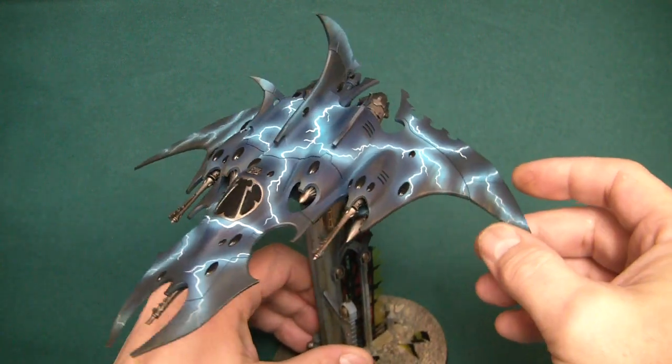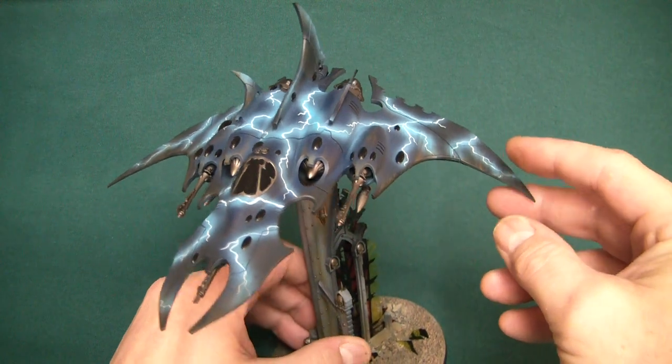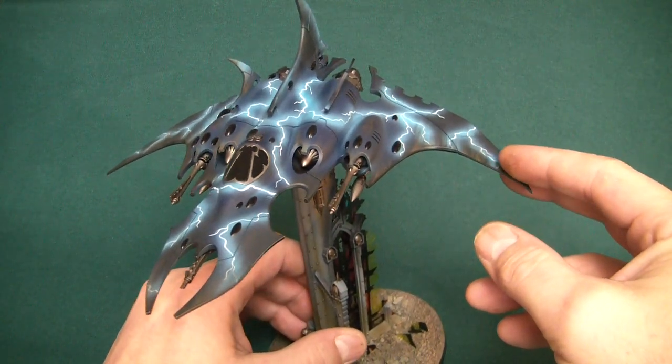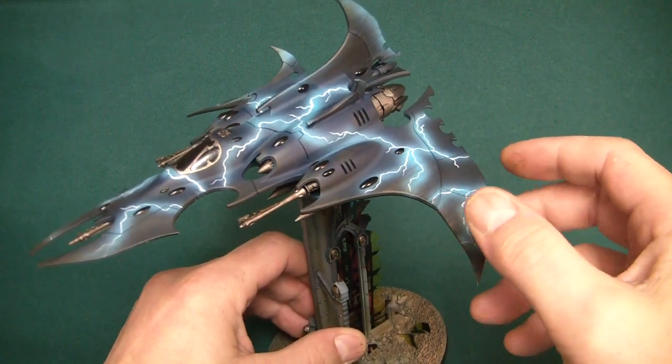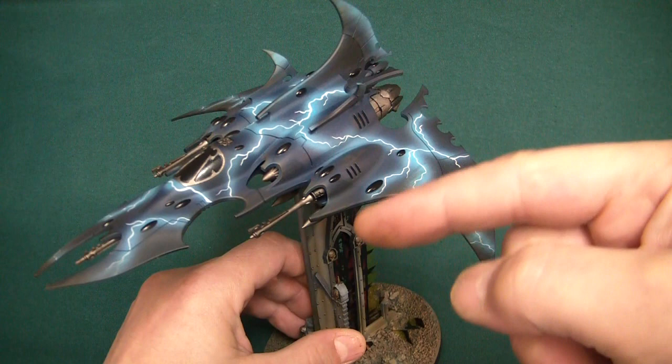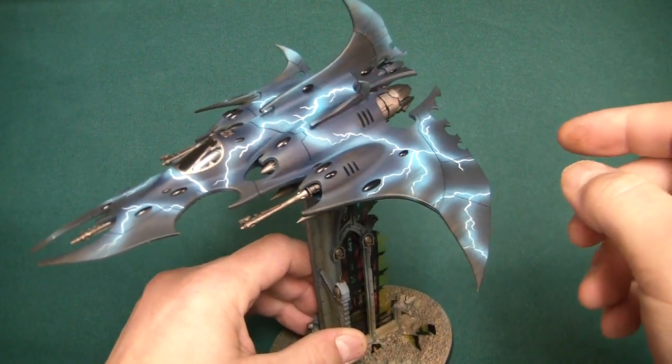So pretty much standard loadout on this. The twin-linked — I forgot what they are — dark lances, I think, on the scythe missiles. I think that's a splinter cannon or splinter gun on the front.